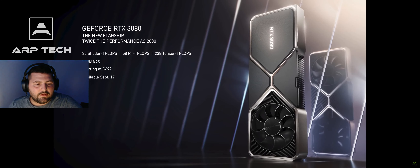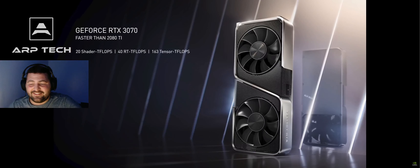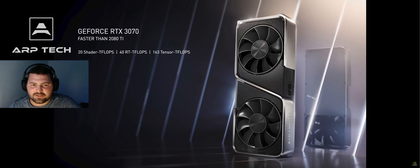One of our most popular GPUs is the 70 series — the 970, 1070, 2070 were all hugely popular. You're going to love the new RTX 3070. Faster than the 2080 Ti, the Turing enthusiast GPU priced at $1,200 — ladies and gentlemen, the new GeForce RTX 3070. Let me show it to you. For $500? Faster than the 2080 Ti! It's a work of art. 20 shader teraflops, 40 RT teraflops. This is going to be interesting to see how these compare to the consoles.